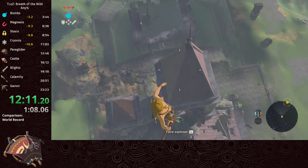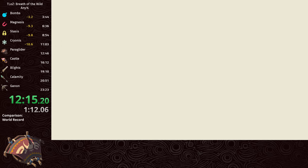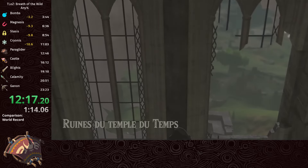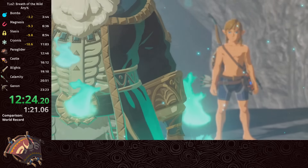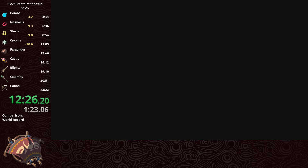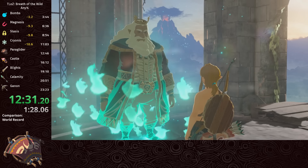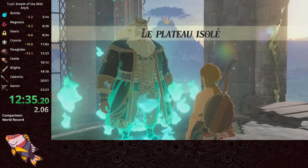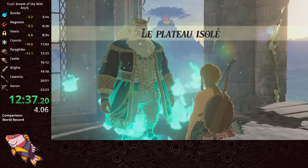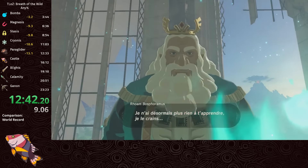Breath of the Wild is the first open world Zelda, so unlike the other games, it doesn't require you to complete any of the dungeons before you fight the final boss. The game was kind of designed for speedrunning, so we'll accept the challenge and make our first stop Hyrule Castle. The thing that makes the endgame so interesting is a boss rush that requires a lot of preparation - weapons have durability, so we need a whole arsenal. The route through Castle is super fun because we're trying to find the perfect balance between speed and strength.